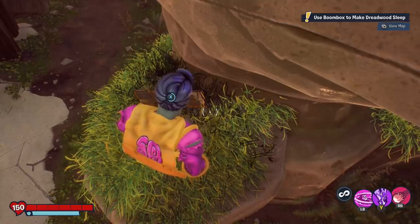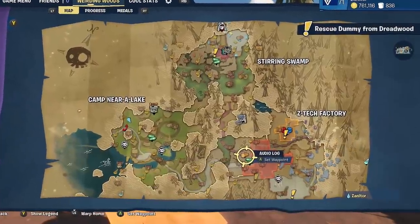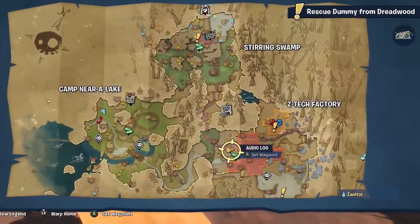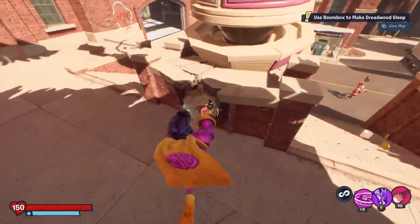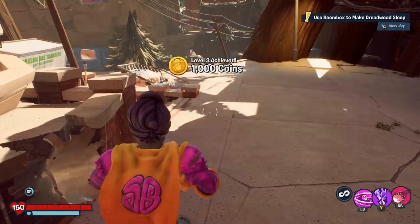Someone like Super Brains can easily reach it just by jumping — maybe everyone can reach it by jumping, but Super Brains was used there. Anyway, this audio log right here in the Z-Tech Factory area is found in this little pipe. It looks like it exploded somehow. If you pick up the log, you got it.